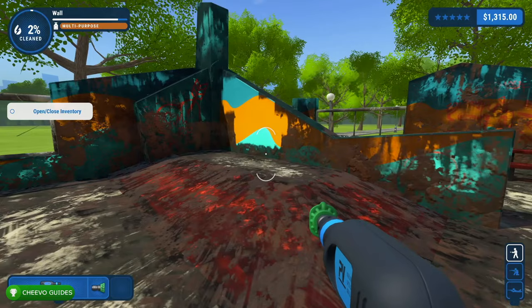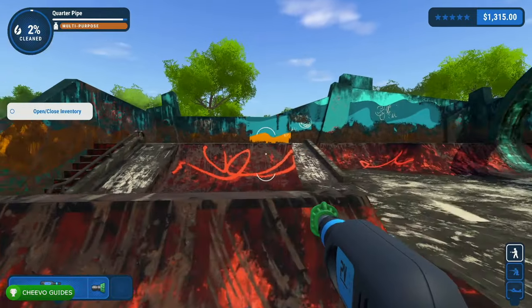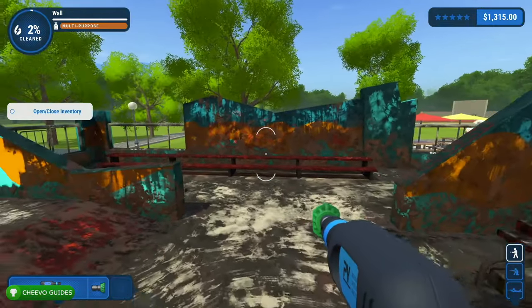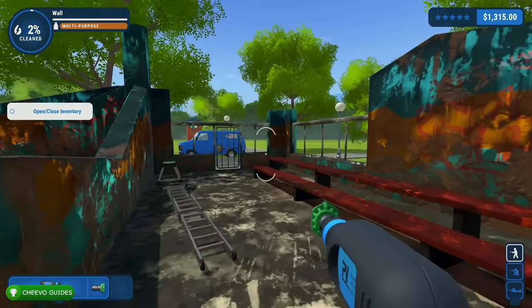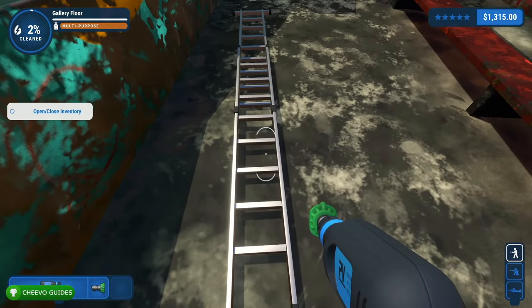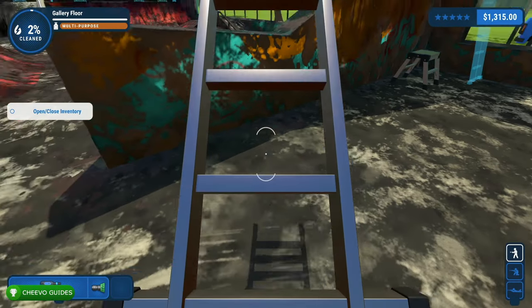To show dirt, press right on the D-pad and all the dirt left in the level will glow orange. This really helps when you're nearly finished spraying an object but there's still some dirt you can't find — press right on the D-pad, it'll glow orange, making it a lot easier to finish that object or surface.